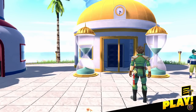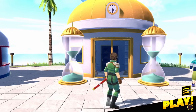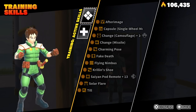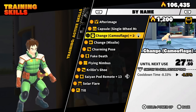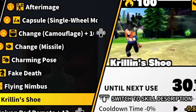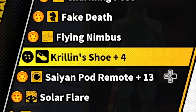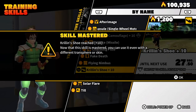A lot of people tend to ignore the middle section — the time chamber — because it's called training. However, you should be using it. If you press triangle and go to skills, you can literally unlock any of these skills for your custom character. The way it works is once you get something to level 10, you're able to use it. So for example, let's say I want to unlock Krillin's Shoe. All you've got to do is get to level 10, and you'll see a skills master — now you can use it for any custom character.